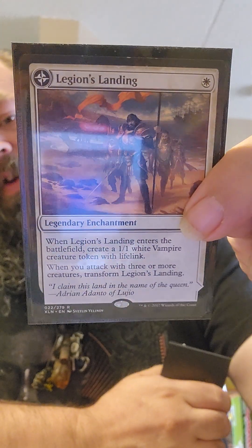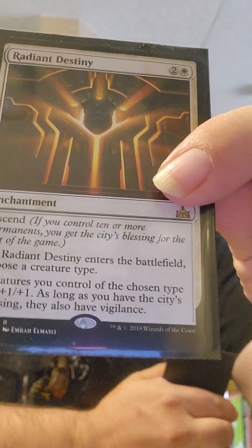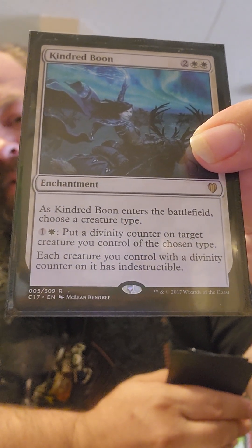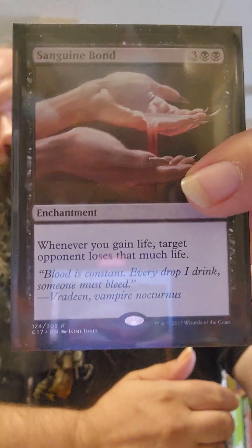Our enchantments: Legion's Landing — very very good enchantment, I like that. Phyrexian Arena — of course we want Phyrexian Arena to get all that card draw. Radiant Destiny is gonna pump our guys up and do awesome stuff with them. Kindred Boon — I really like this because you can make your guys indestructible. Palace Siege. Exquisite Blood — and of course with Exquisite Blood, Sanguine Bond, because you know, winning.